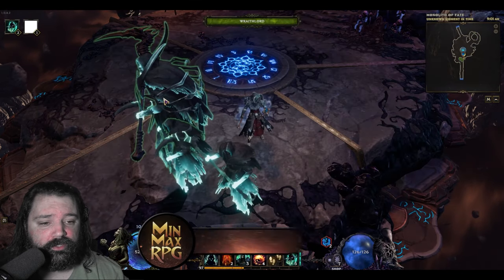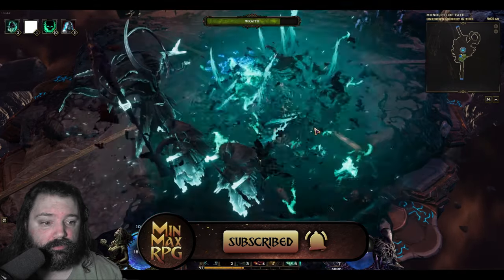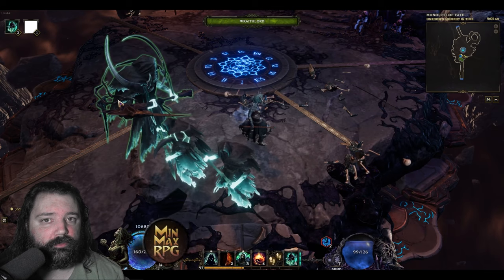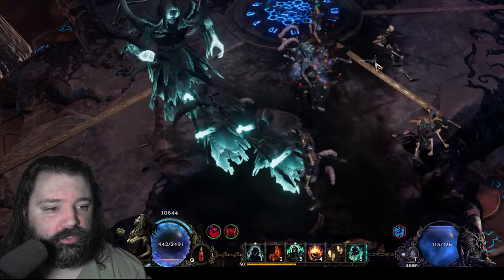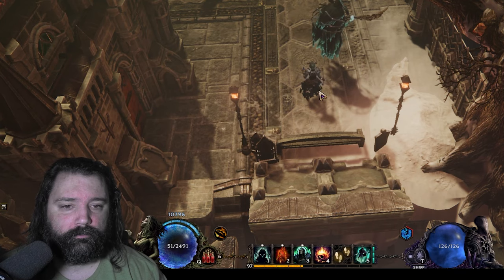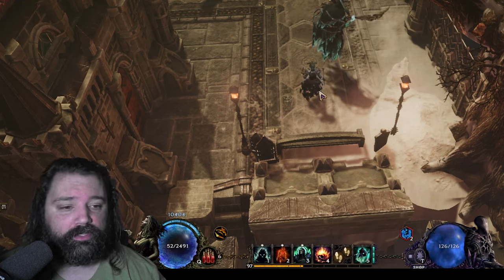With the Wraith Lord along with two wraiths, whenever I cast Summon Volatile Zombie — which will cast five of them — the Wraith Lord absorbs them all, gaining a massive boost to its damage output. When that's on cooldown, we can use our belt, pop our potions, and have the Wraith Lord consume those as well, getting even more damage. This scales to enormous heights.